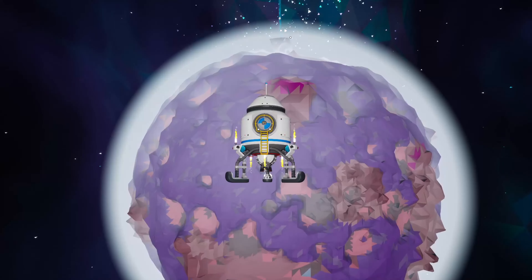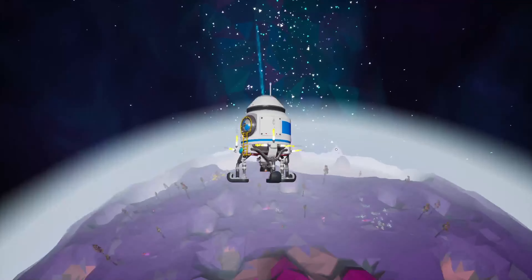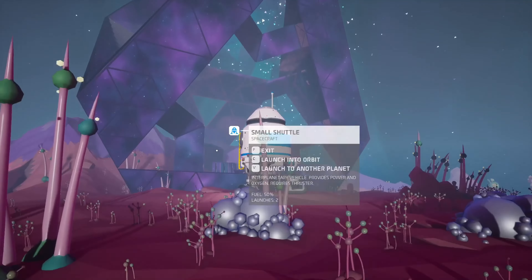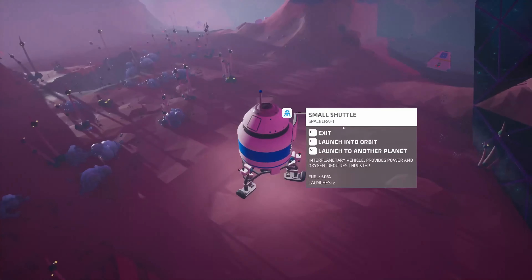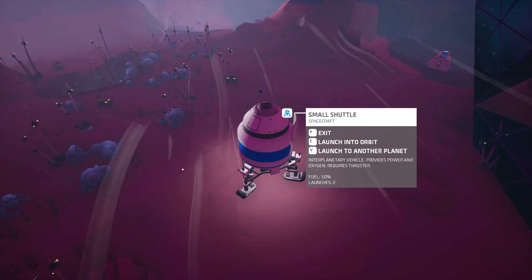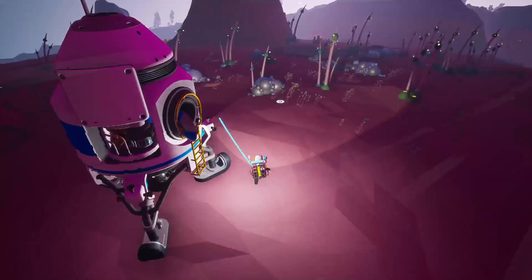Alright, let's pick that one because it's right by its — you get to choose where on the planet you land — and we're going to choose the one that's right by the core here. That used two of our launchers and 50% of our fuel. So let's get out. That wants a bit of power, but that's okay.